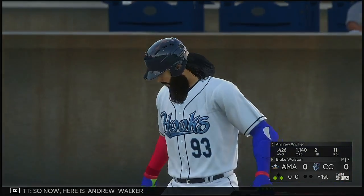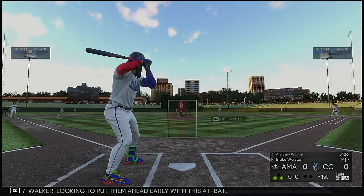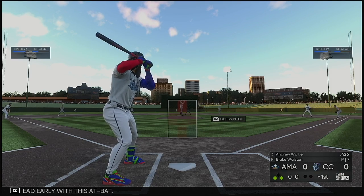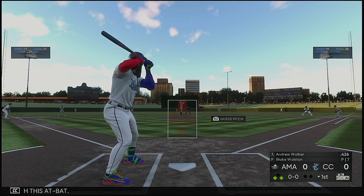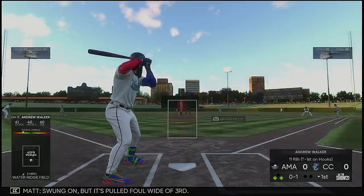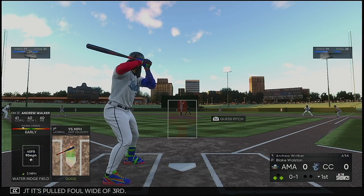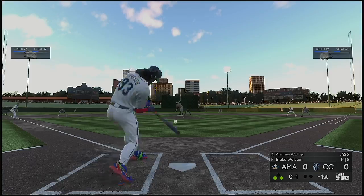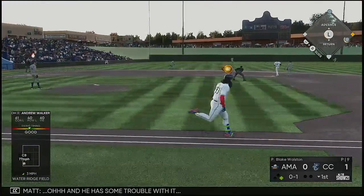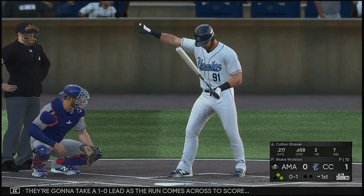Andrew Walker is looking to put them ahead early with this at bat. He comes set — here's the 0-0 pitch, swung on but pulled foul wide of third. The 0-1 count now, a ball grounded to short. The shortstop has some trouble with it, and they're going to take a one-nothing lead as the run comes across to score.